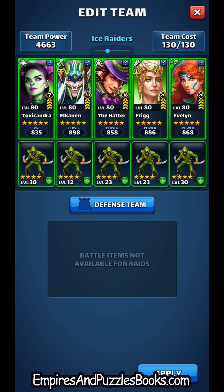We have the Hatter and Elkanen who are big hitters. What makes this team particularly strong is how fast they are. Evelyn is a fast hero with a level 30 mana troop, so she's at full charge in seven tiles — which can be two matches if you get a foursome for a dragon coin and then a regular three-match. Frig has the mana node on her emblems and a level 23 mana troop, so she is also ready in seven tiles.